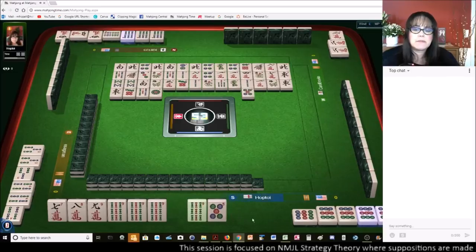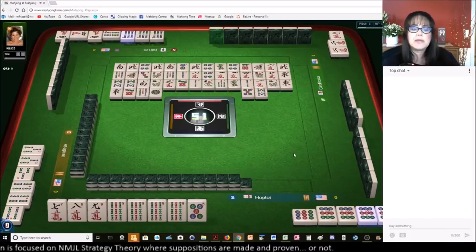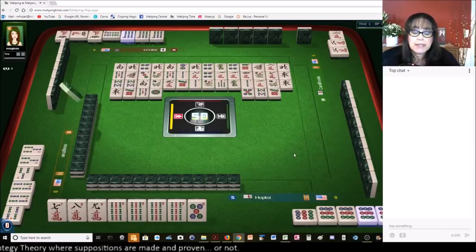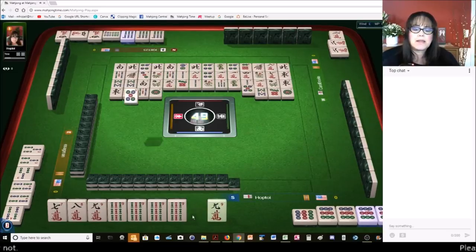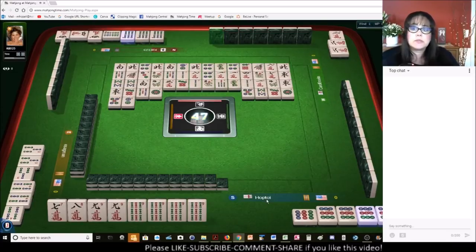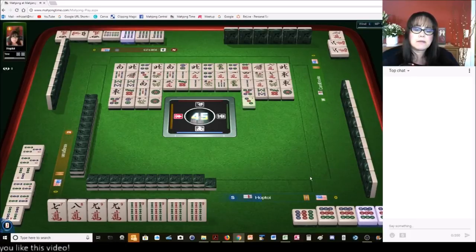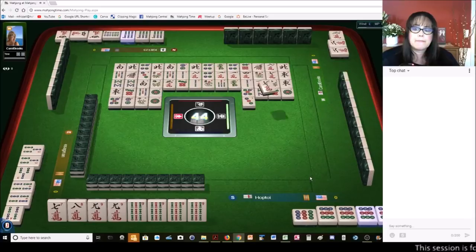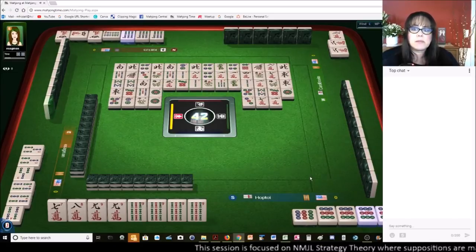1 dot — we got the 9 crack. 5 dots — that makes me rest easy. Now all we need is a joker. The 6 bam is available. The 9 dot is available. So there are 2 jokers available at this point. We just need to draw that joker. 1 dot. 3 dots. 7 characters. A 9 dot or a 6 bam would be great. 1 character. 5 dots — that was a good safe tile. It's nice when you draw a tile that's safe to discard.